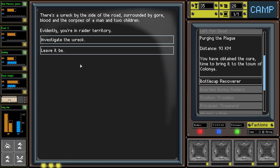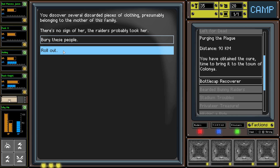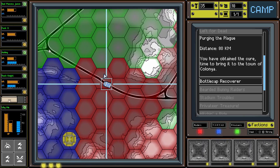There's a wreck by the side of the road surrounded by gore, blood, and corpses of a man and two children - that's really terrible. Evidently we're in raider territory. Investigating the wreck, we discover several discarded pieces of clothing presumably belonging to the mother of this family. There's no sign of her - the raiders probably took her. We'll bury these people and do the honorable thing here.